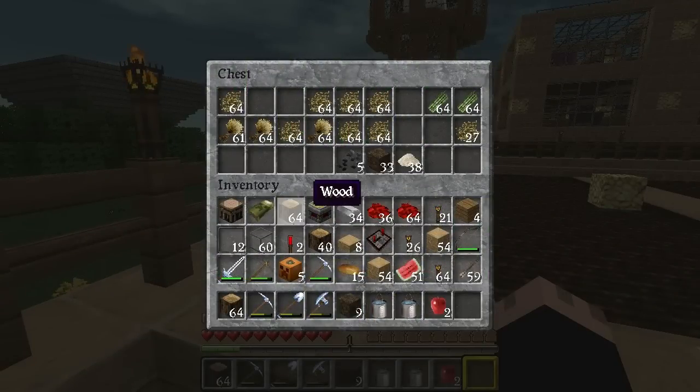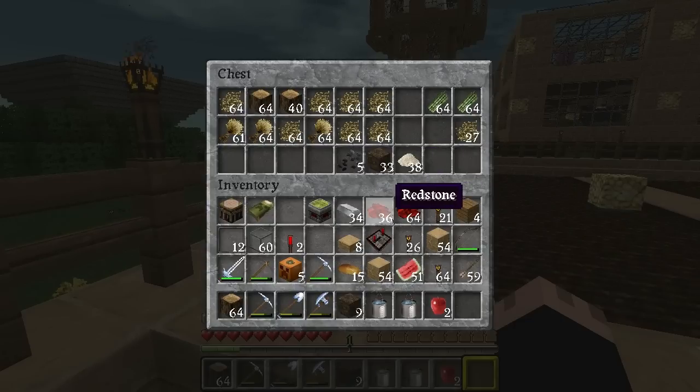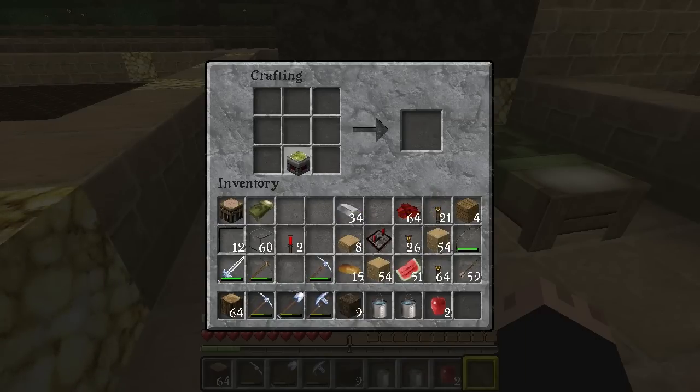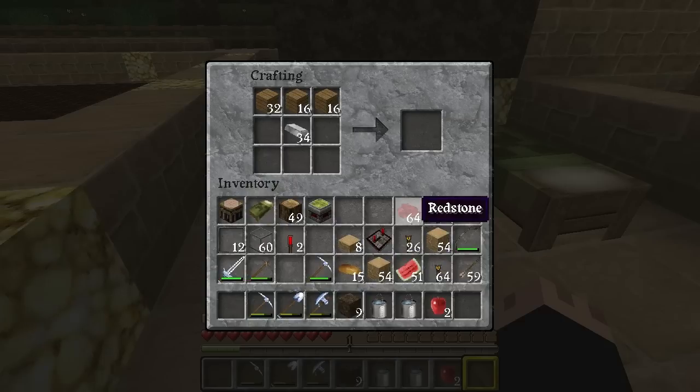We have so much wood now that we can't actually carry it all, so let's offload some of this. I need four pistons, but they do not need to be sticky. Let's make a stack of wood. And put iron there, redstone there, cobble — we need cobble.